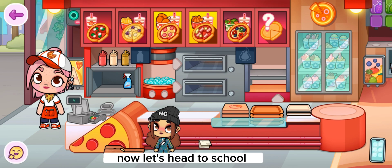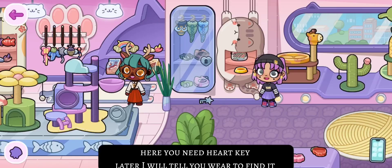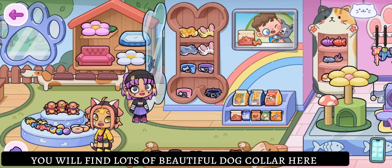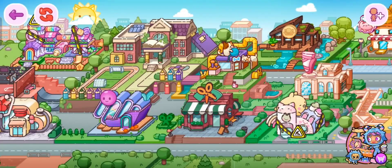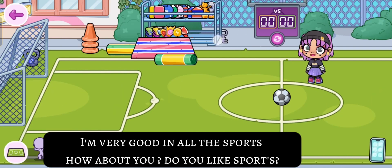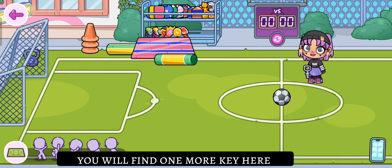Now let's head to school — you will find a star key. Use it to go to the pet shop, where you need a hard key. I will tell you where to find it later. Use your star key here and you will find lots of beautiful dog collars. Now let's head to our second location — go on the left side. You will find one more key here.